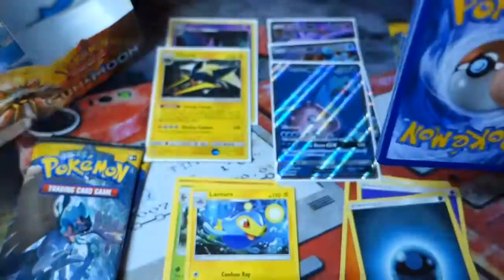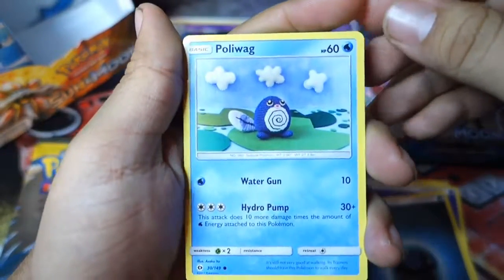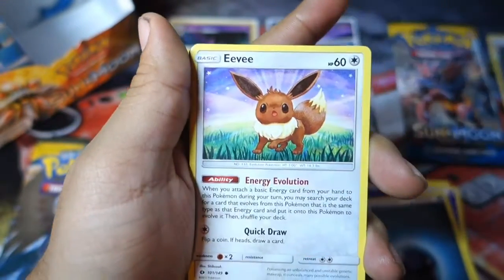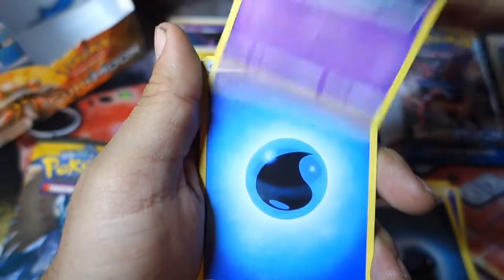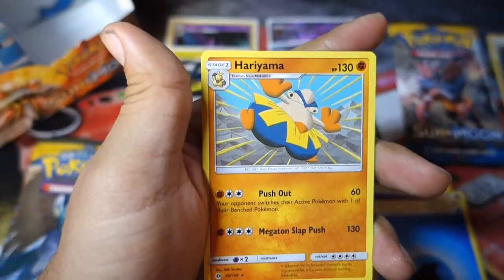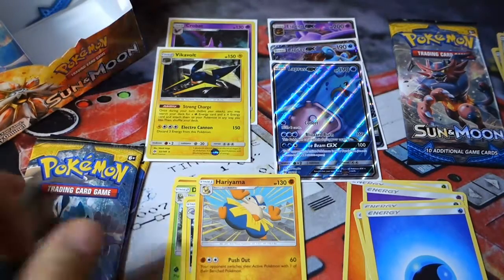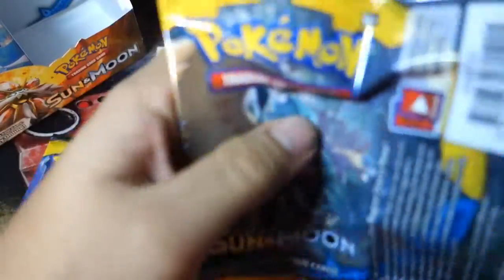Alright, next pack with Primarina on it. We start off with a Poliwag, a Sandygast, an Eevee, a Crabrawler, a Mareanie, a Water Energy, a Rotom Dex, a Pyukumuku, and a Great Ball. The first holo is a Pokeball and the rare is a non-holo Hariyama. Actually, Eevee is pretty good — if we have Espeon GX, just put a Psychic Energy on it and right away you get Espeon GX. That is really, really good.